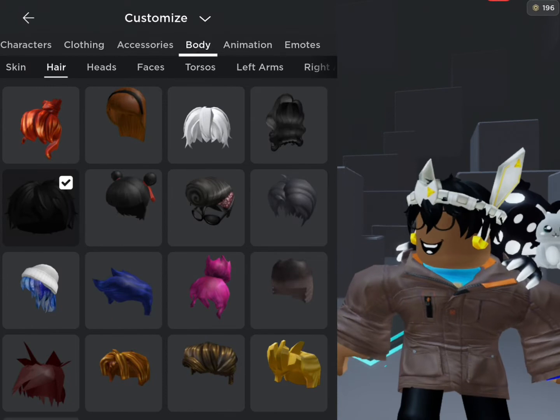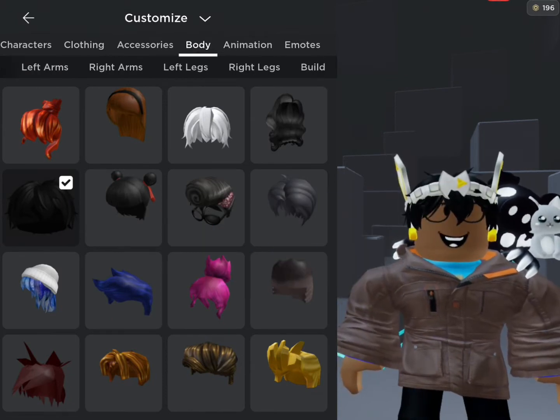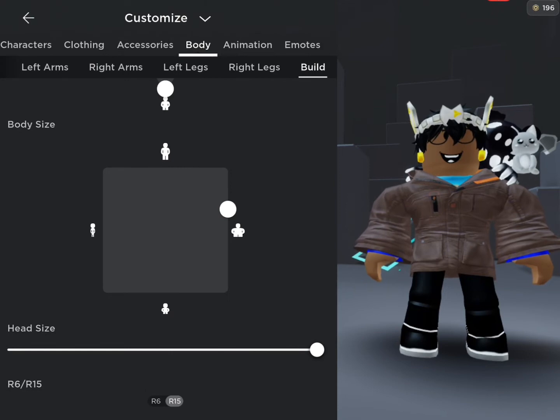I just figured out that you actually need R15. Just go to body right here, go to Customize, then go to Body, then select Build right here — that's the last option. Now scroll all the way down until you see R6/R15.